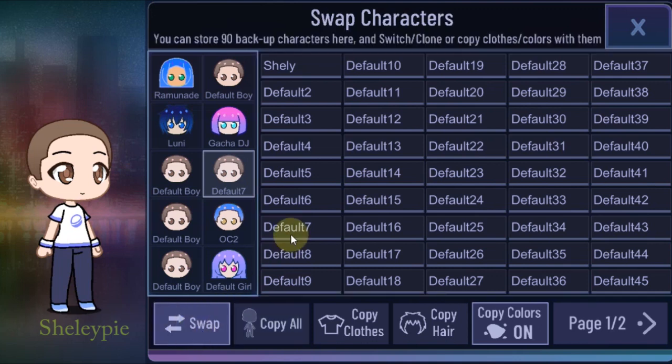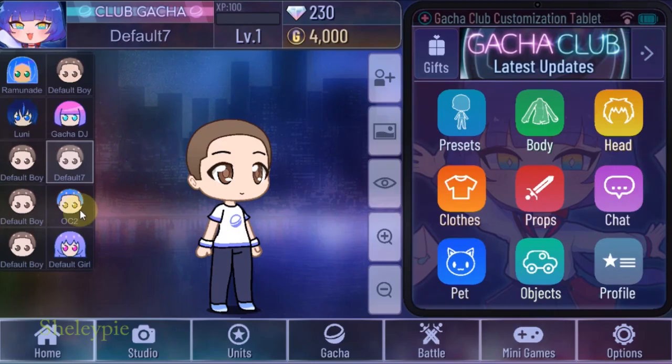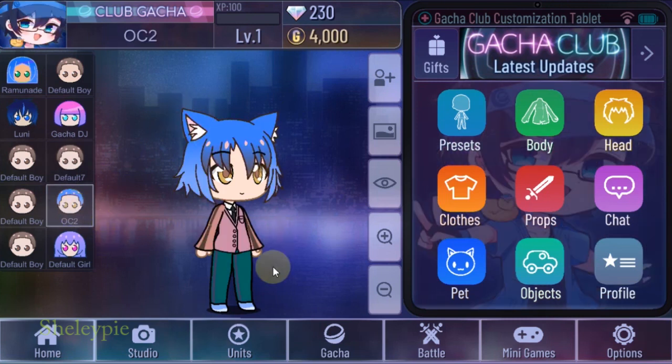If I go to swap and click on the character, it should swap back the character I put in, but no — my OC1 is gone. I thought 'Copy All' would copy from here to there, but no — it copies from there to here. That's the mistake, and hopefully you guys don't make the same one, otherwise your OC is gone. I have another OC here as an example.